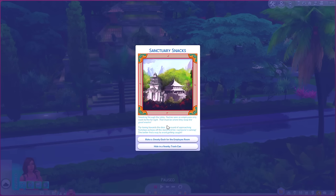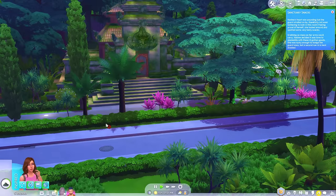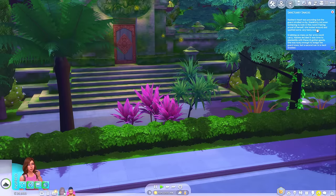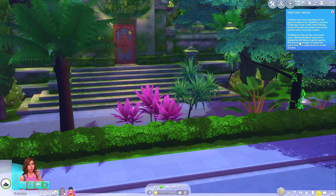God, this is a long walk. Sneaking through the lobby, Nadine sees an employees-only room to the far right — that must be where they keep the good snacks. Tiptoeing towards the door, the sound of approaching footsteps echoes off the stone and tile. Someone's coming — she'd better find a way to avoid getting caught. I'm going to say sneak for the employee room. Nadine's heart was pounding, but the guard strolled by, thankfully not even bothering to look in this room. Feeling proud of herself, she looked around and spotted some very tasty snacks. Grabbing as many as her arms could carry, Nadine decided it was time to skedaddle with these ill-gotten goods. She was lucky enough to dodge the guard once, but a second run-in best be avoided.